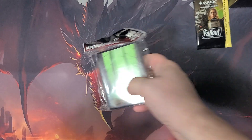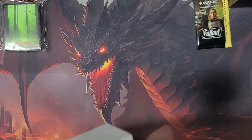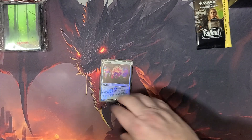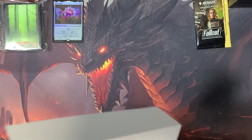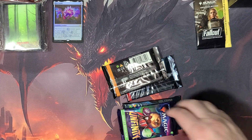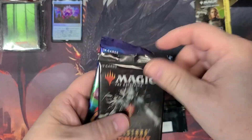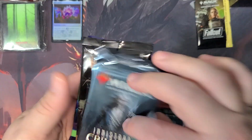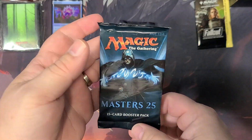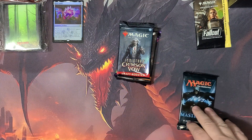All right, so there's our forest sleeves — throw those over there. And there's our promo. Okay, a Nyx Lotus. That's not too bad. Little shiny thing, worth a couple bucks or something. And this is usually what I see here. So you'll get like an Unfinity Pack, Midnight Hunt, Crimson Vow, and then let's see what we got — we got Masters 25. So not the best, but certainly not the worst that we could have gotten out of there.